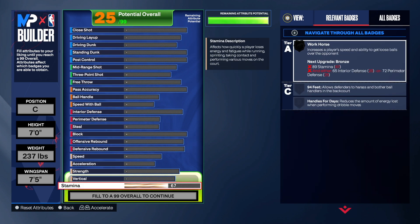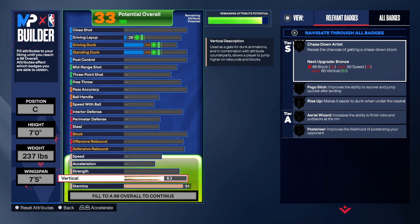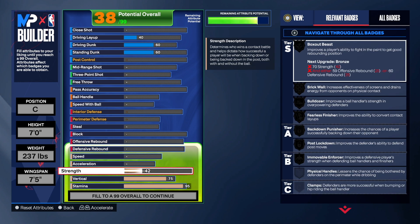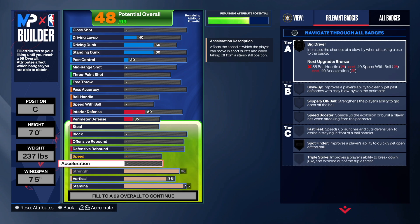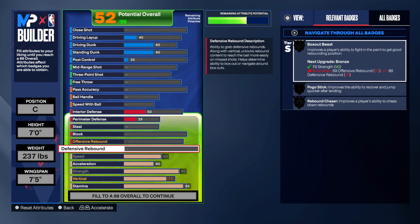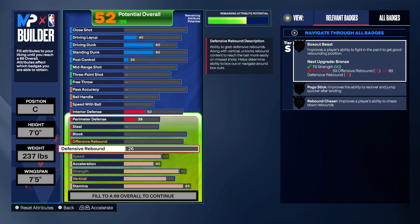First things first, we're gonna do the physicals. Stamina — he had a 90, I just want 95 to get that workhorse badge. Vert — he had a 75, so of course I'm going 75 on the vert. Strength — he had a 90, so I wanted to make sure I get that, going 90. You already know: brick wall gold, mood on four, bulldozer silver. Then I maxed out the acceleration at 60 and went 69 on the speed.